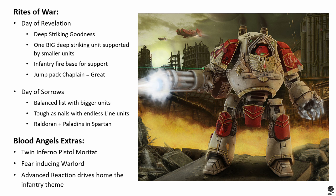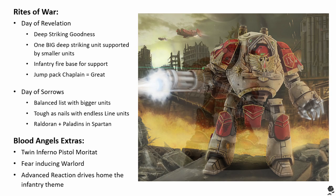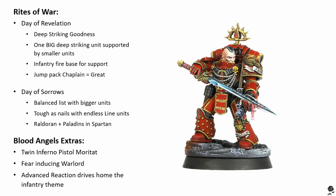When it comes to HQ for Day of Sorrows — we talked about Zephon before. The Blood Angels' other special character is Raldoran. Now Raldoran is not so good in your Day of Revelations list because he's not deep striking and you don't really want to bring a transport in that list. But Raldoran in a Day of Sorrows list just becomes fantastic — this is probably where you want to take him.